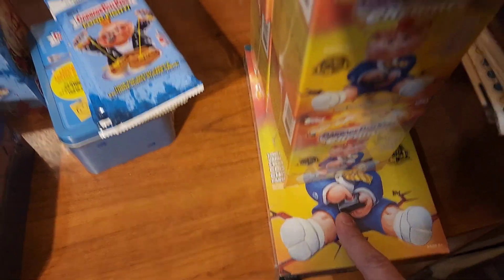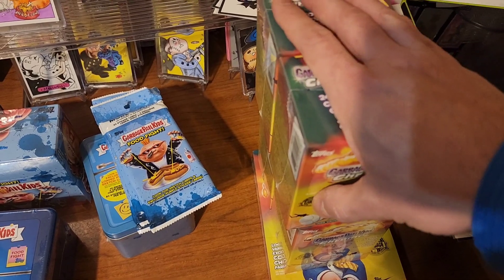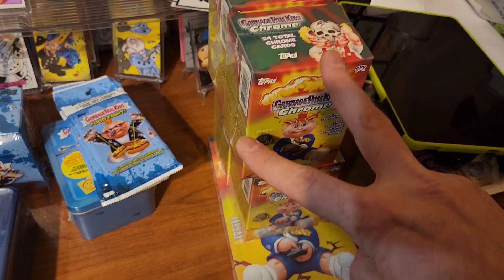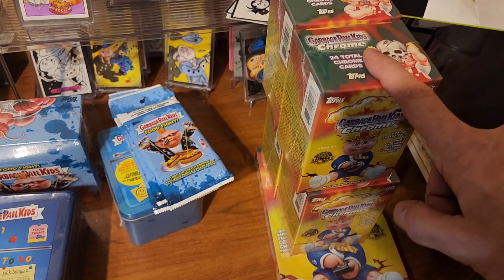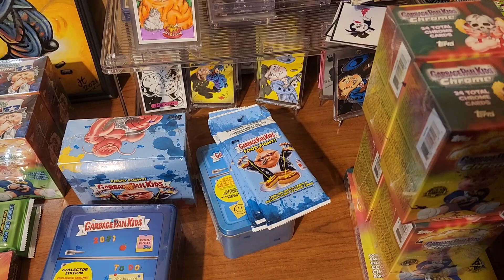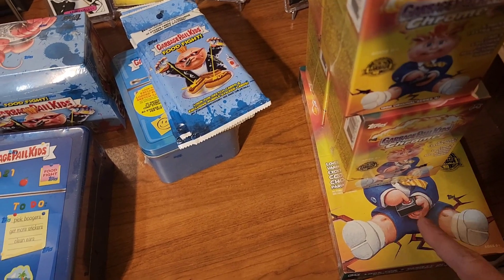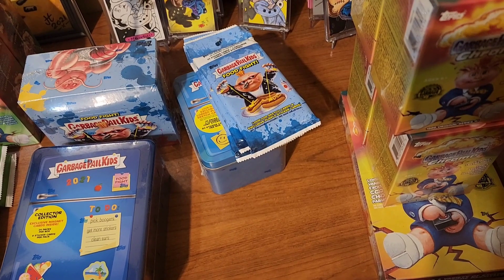Chrome 4 only comes in two flavors: hobby boxes and blaster boxes. Blaster boxes can be found at your local Targets and Walmarts — those are your cheaper options. You're going to get three atomics and two refractors in each blaster. The gold cards are exclusive to the blasters, and the black waves are exclusive to the hobby box along with oranges and reds.